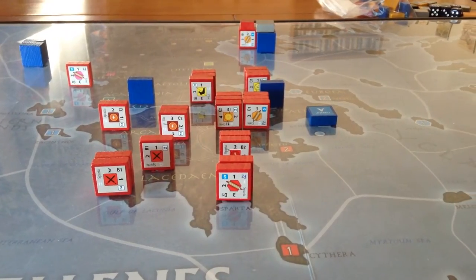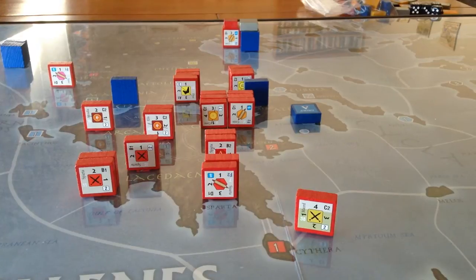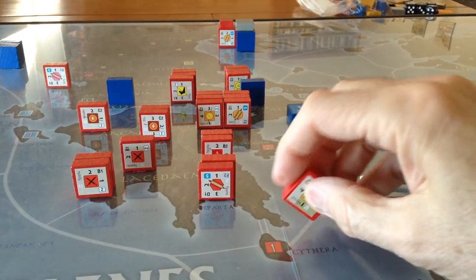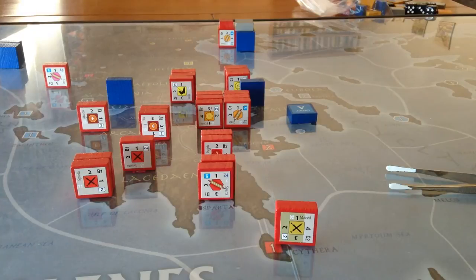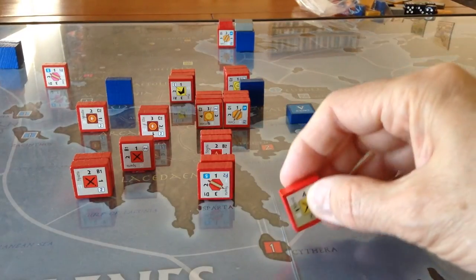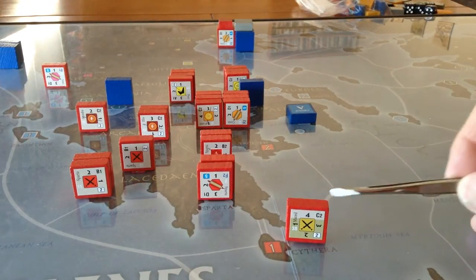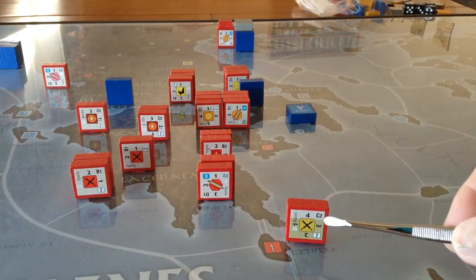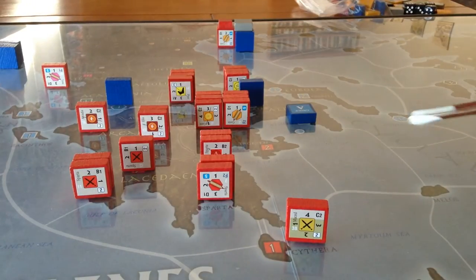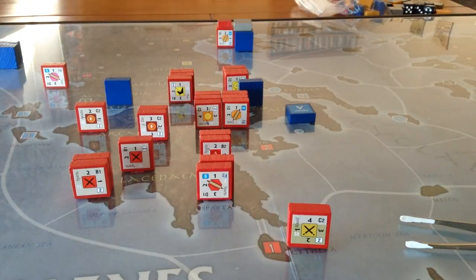I'll make a comment on the unit counters in Hellenes. The early block games were quite simple — a unit could be a strength of four, or turned sideways for three, two, or one. But in this new generation of block games, Hellenes goes far beyond that. There are four different strengths — 4, 3, 2, 1 — and they've also qualified the combat strength with class numbers. Here's a C2 unit, so in combat this particular unit would roll four dice and would hit on a one or a two. It's a C-class unit.